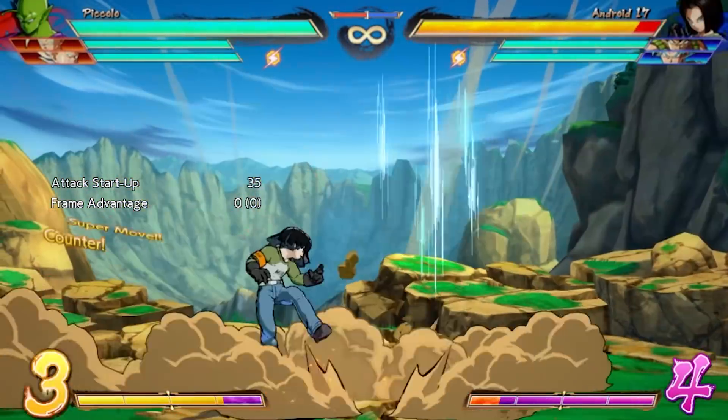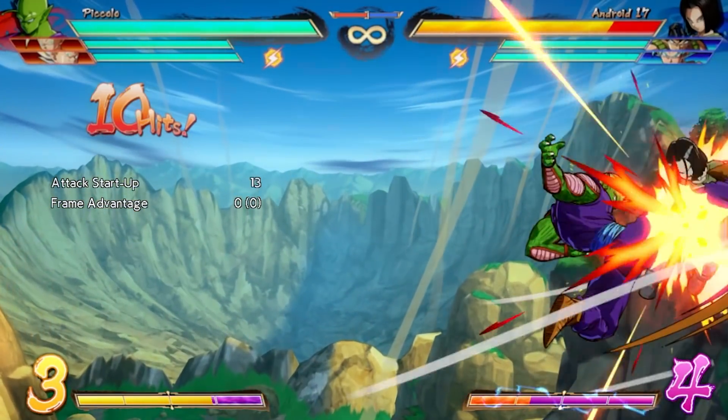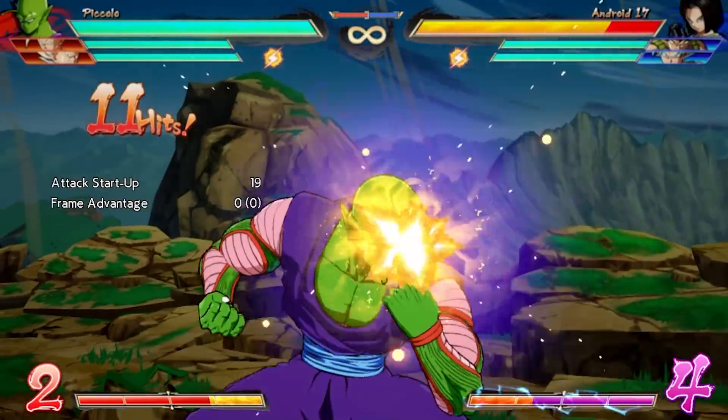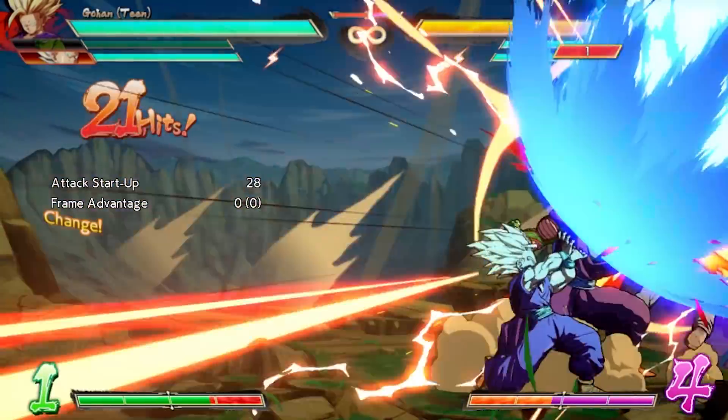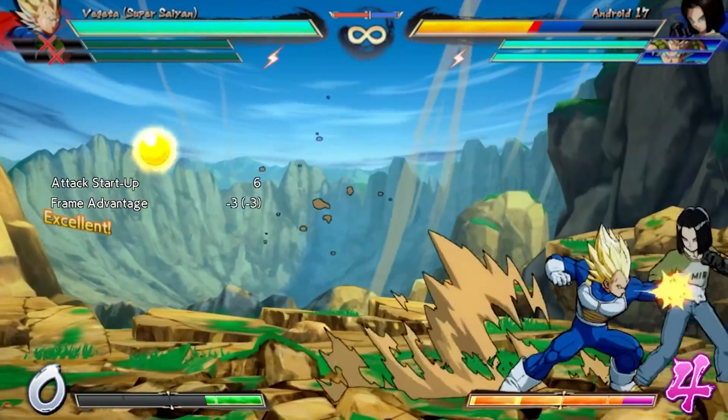The medium version retains the same stats while also boasting cross-up properties and forcing the opponent to block high. While these moves appear to have slower start-up animations that vary from 30 to 41 frames, the animation paired with its guard point and invulnerability properties are used as a strong bait to lure unwary opponents into mashing out of Piccolo's pressure. It's an exceptionally strong option that leaves him safe on block.